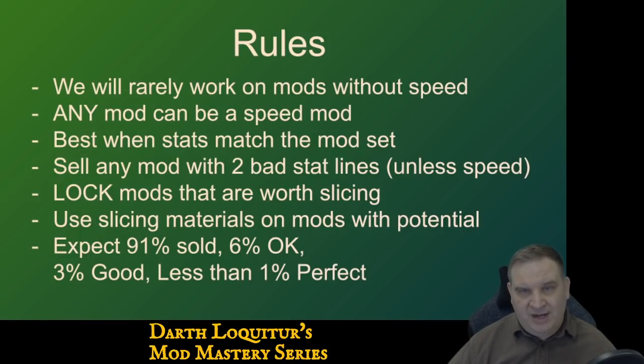Rules: We will rarely work on mods without speed. Any mod can be a speed mod. It's best when the stats on the mod match the set. We're going to sell any mod that has two bad stat lines. If we start developing a mod and it becomes lower and lower potential, we're just going to abandon it — we're not going to invest in low potential mods. We're going to lock mods that are worth slicing. We're going to use slicing material on mods with potential. We're going to expect 91% sold, 6% okay, 3% good, and less than 1% perfect. This basic rule set is what anybody can use for developing their own mod inventory.